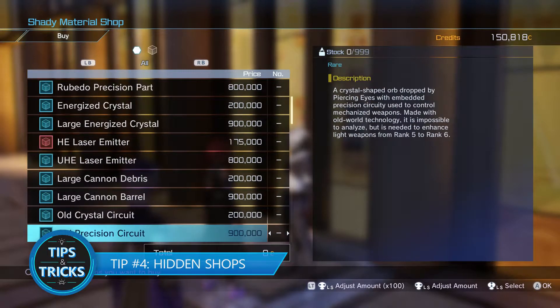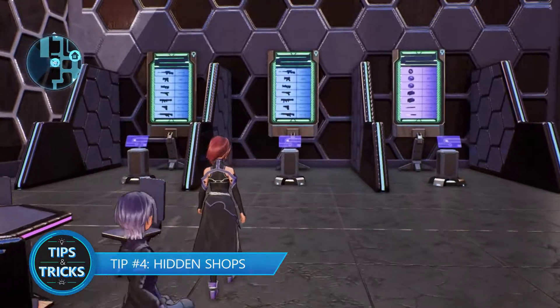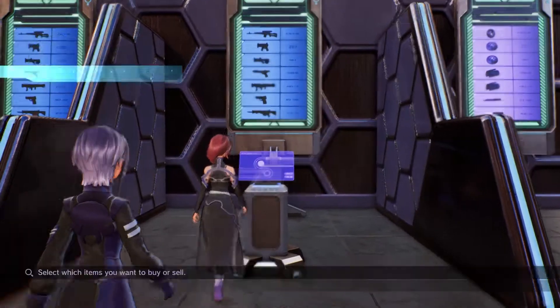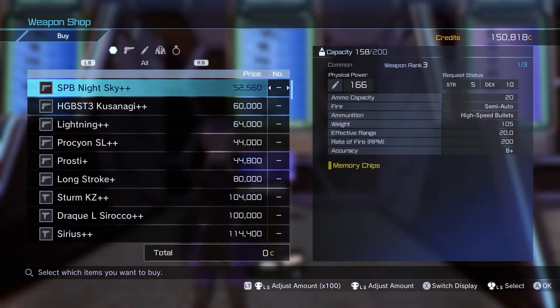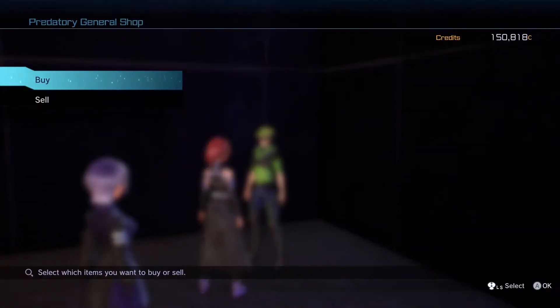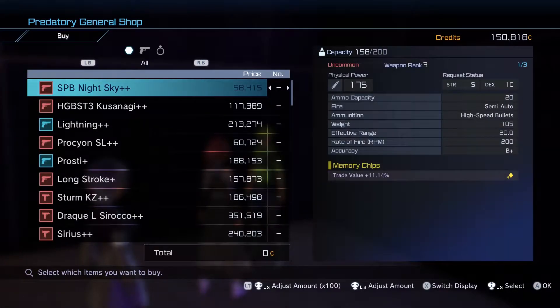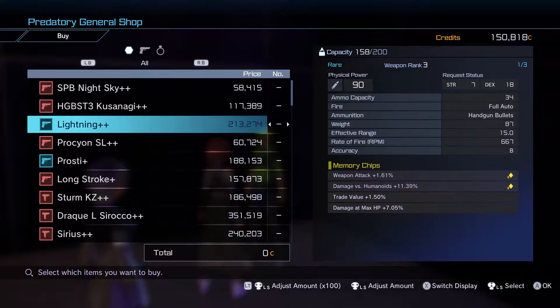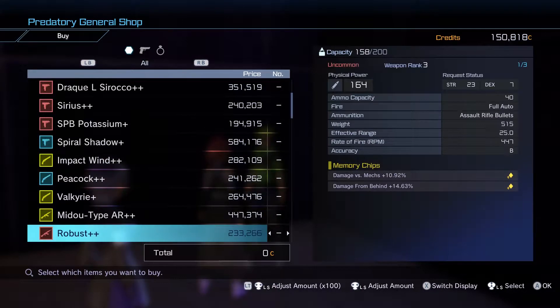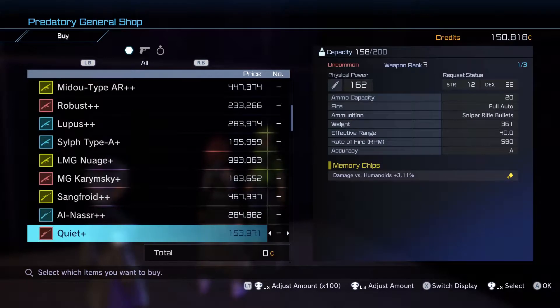Tip number four: hidden shops. There are many shops scattered around the SBC Glocken, but if you're relying solely on the main one for your gear, you won't get anything above a common rarity. There is a hidden shop located just across the bridge from the main store called the Predatory General Shop. Here, you'll find an assortment of weapons and accessories ranging from uncommon to epic rarity — but bring a full wallet, because you won't find any discounts here.